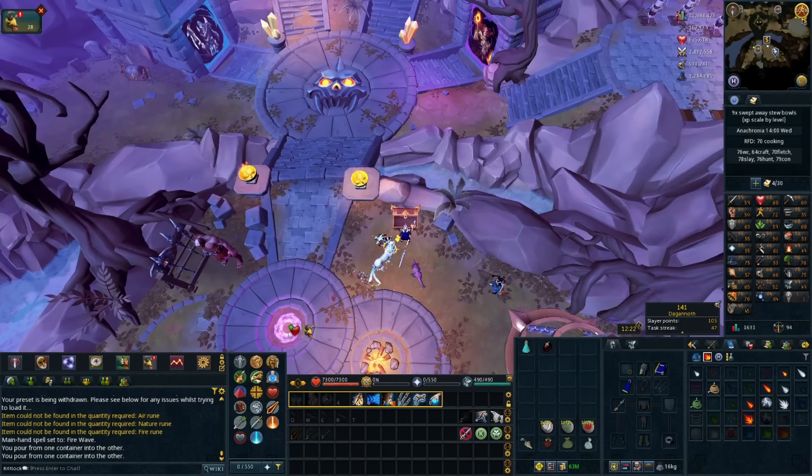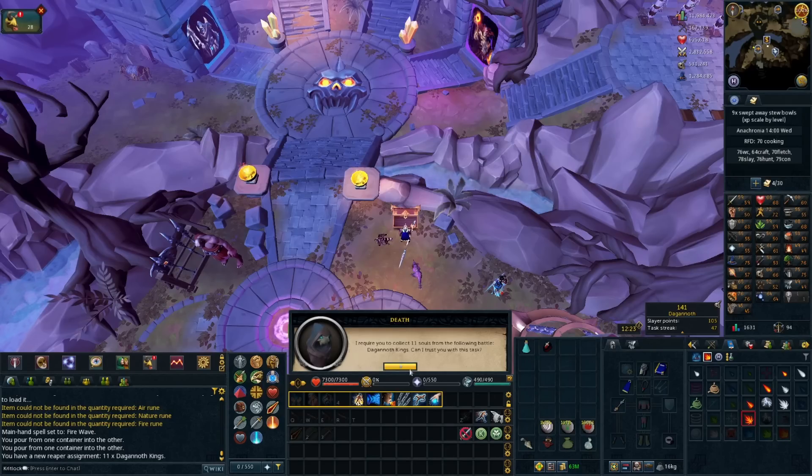We've got a Dagannoth Slayer task now and I'm going to try and see if I can get a Dagannoth Kings Reaper assignment to go along with it. Perfect — the plan is to do the Dagannoth Kings Reaper assignment alongside the Slayer task and just camp Rex for the entire task. It'll be a huge amount of Defense XP since I've got magic set to defense, plus Slayer XP and getting our Reaper task done. This is probably going to take most of the day.